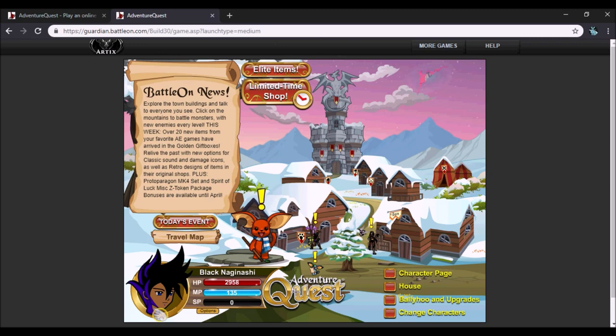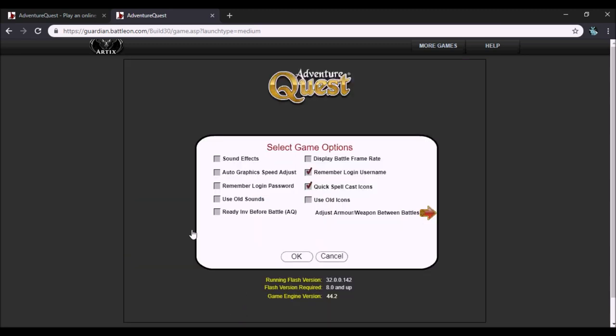In order to apply these changes, go to your options and then click 'More.' From there, click 'Old Sounds' if you like the old sounds, and enable 'Old Icons' if you like the old icons. Of course, make sure sound effects are turned on to hear anything. I'm going to keep all these checked because I love the old sounds — old sounds are better than the new sounds in this game.